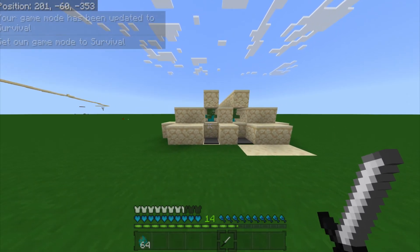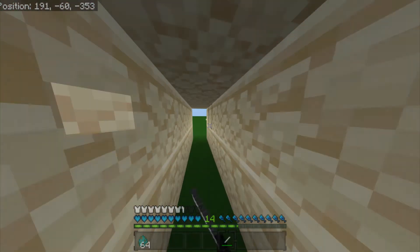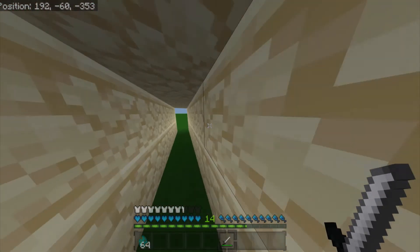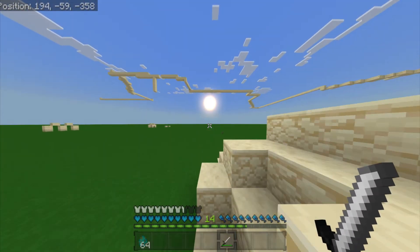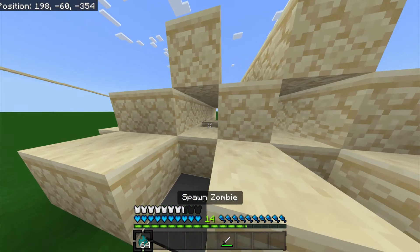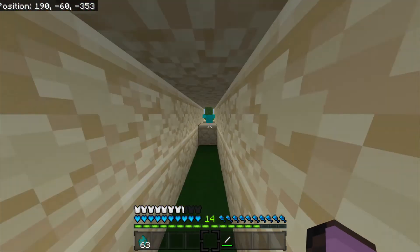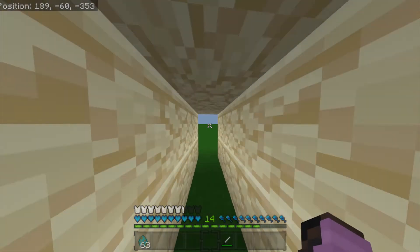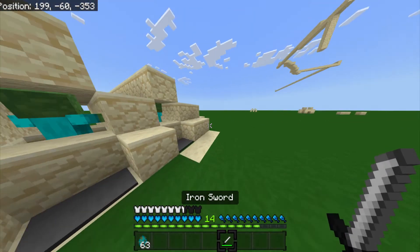This is what will happen if you're walking and you walk at the zombie — it will die because you've hit it three times with the iron sword. But if you don't have an iron sword that's not going to happen, so if I do it with my fist — suddenly I haven't killed it.